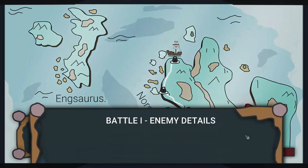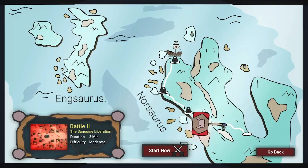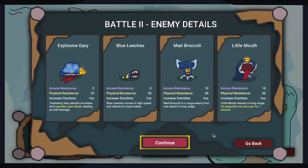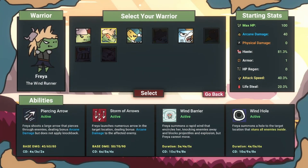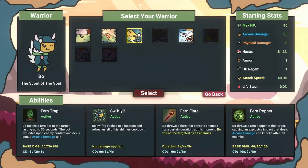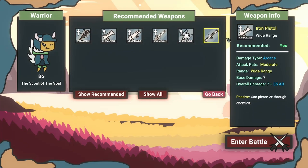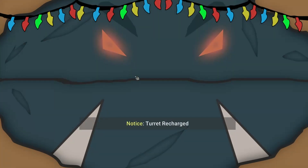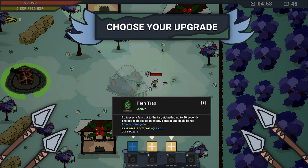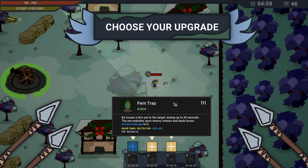This is battle two — we can go back to battle one or do battle two. Battle two enemy details: these guys have physical resistance more than arcane, so we'll pick an arcane character. You are arcane — we're going to be Bow, the Scout of the Void. We need an arcane weapon; let's do a ranged weapon this time. Let's do the pistol — we will use a pistol.